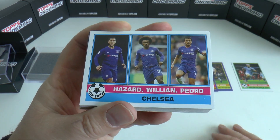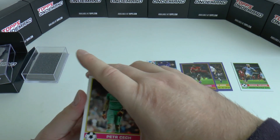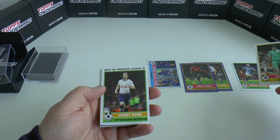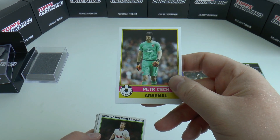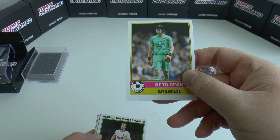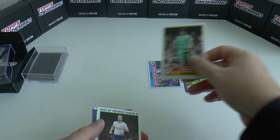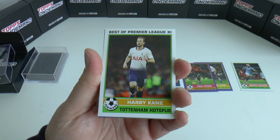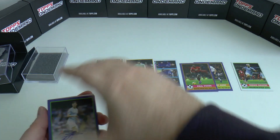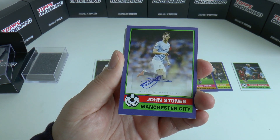Here's our Top Trio - you get one of each of these inserts, remember. We've got the Chelsea one: Hazard, Willian and Pedro. Our next insert is Elite Keepers - Petr Cech there, sorry for the mind block. And our final insert is Best of Premier League 11, with Harry Kane from Tottenham.